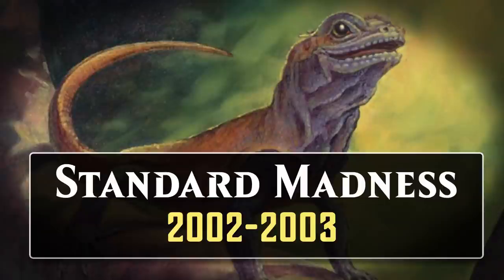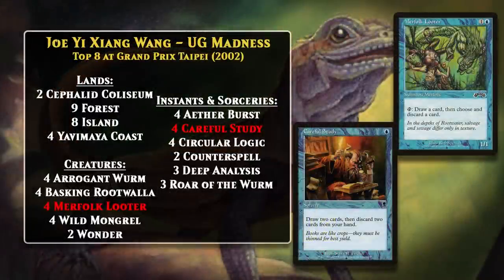Let's take a look at the Standard version of the deck. Blue-Green Madness was a major force in Standard between 2002 and 2003. The first Standard event to feature Blue-Green Madness decks in the top eight was Grand Prix Taipei in 2002, where two of the top eight decks were Blue-Green Madness. As you can see, the deck featured many of the same cards, but there are a few differences, which isn't surprising given the larger card pool in Standard. One of these is that the deck doesn't feature Aquamiba, instead opting to go with Merfolk Looter and Careful Study as blue Madness enablers.